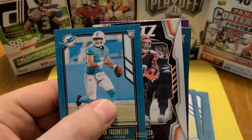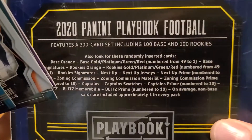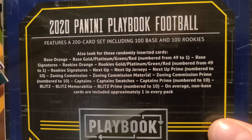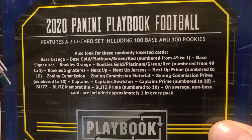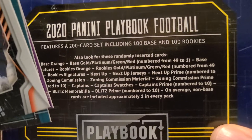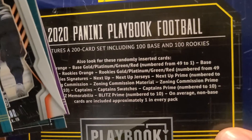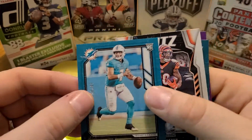Let me check the parallel info here. Base, gold, platinum, green, red — numbered 49 to 1. So 49 must be green. I don't know, it's kind of a lot of green, but yeah, that's awesome. Sweet.